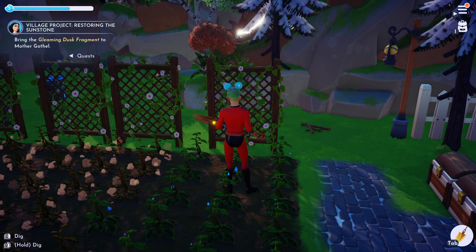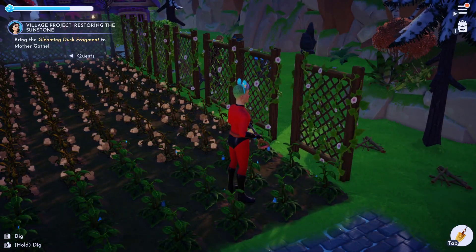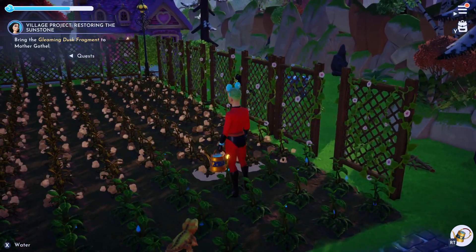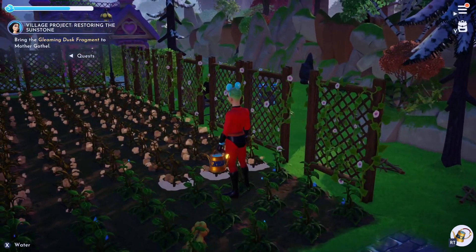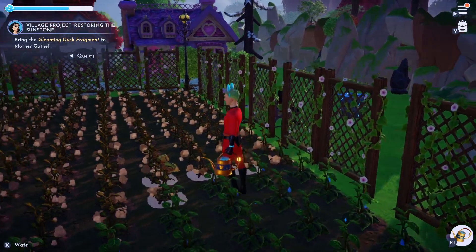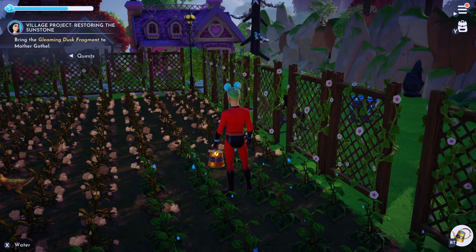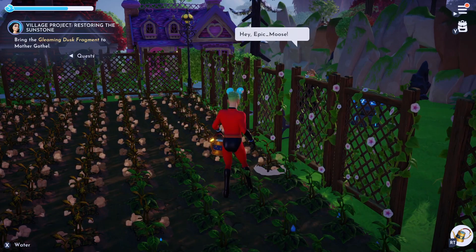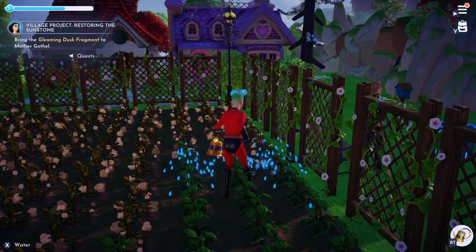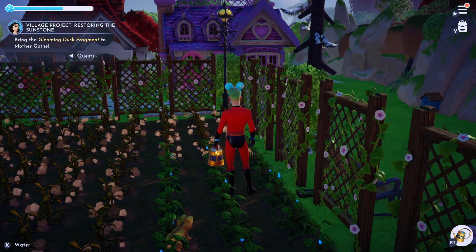There's a tab for gems that tells you all the gem types — amethyst, aquamarine — and their locations. Some gems can be found in more than one location, such as shiny citrine which can be found in both the Sunlit Plateau and the Glade of Trust, with a sell price of 1,500. You'll find all of that in the third tab called 'Gems.'